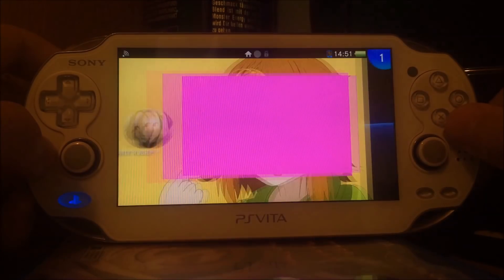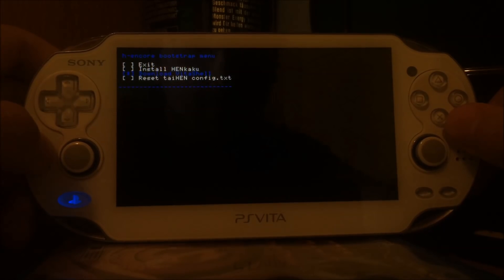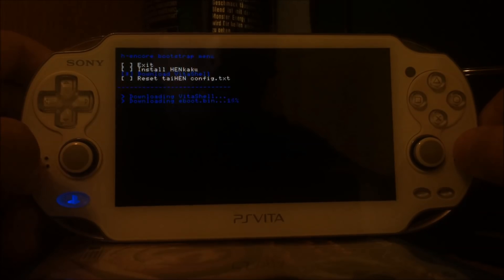Then we will have to install VitaShell if it's not already installed. On this device it's currently not installed so I'm going to click Download VitaShell. Keep in mind you will need a Wi-Fi connection for downloading VitaShell.